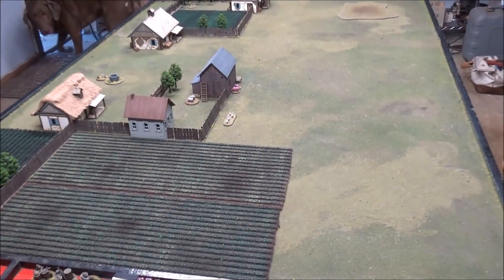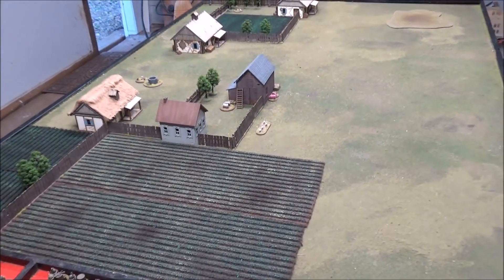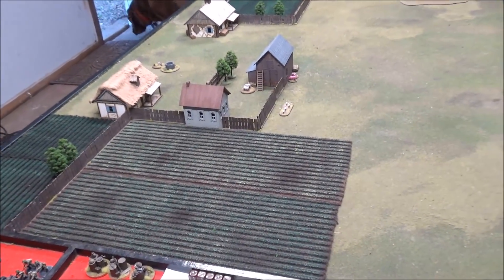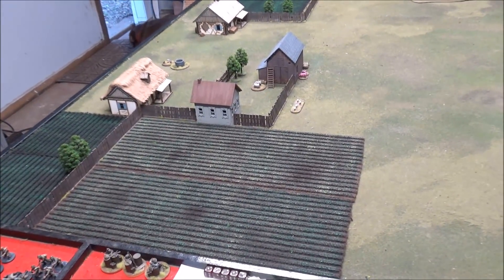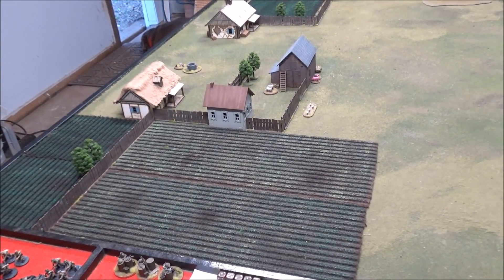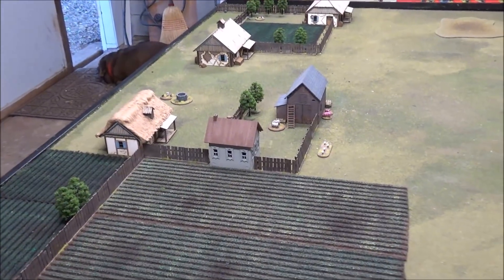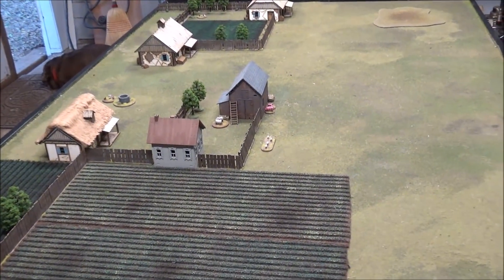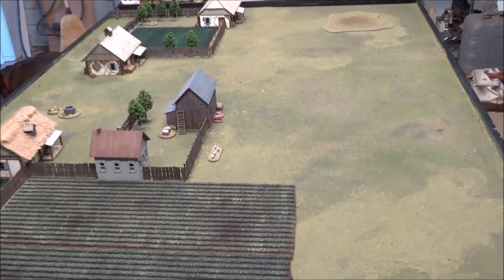Hello, welcome to Tabletop CP. Tonight we're going to be continuing our pint-sized campaign, Storming the Citadel. Tonight we're doing Scenario 3 from the campaign, called Panzer Marsch. This game represents the start of the German offensive as the Panzers roll forward into the forward Soviet security outpost in the village of Butovo. The village has been turned into a strong point by the Russians, which if held will slow down the German attack. Time is vital for both sides.